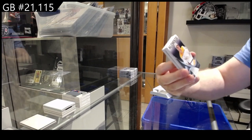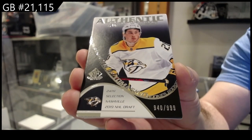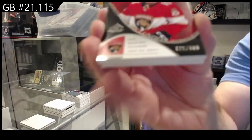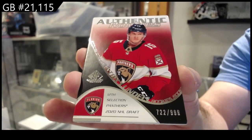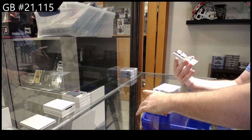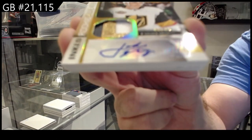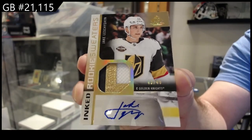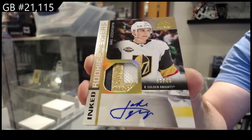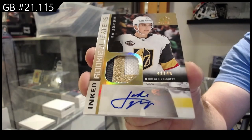Start off for Nashville rookie to 999 Tomasino, for the Panthers Lundell to 999, for the Vegas Golden Knights to 49 inked rookie sweaters — Lecition. To 49 Lecition, that's pretty sweet.